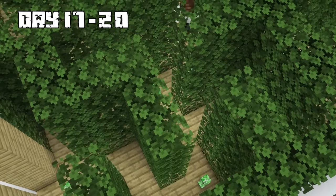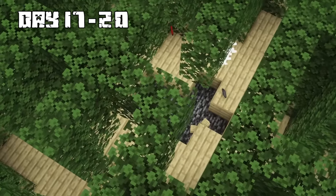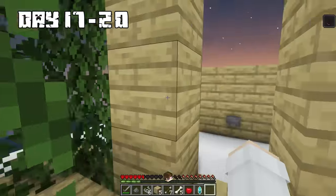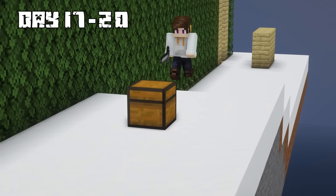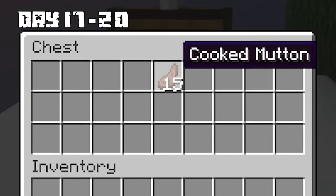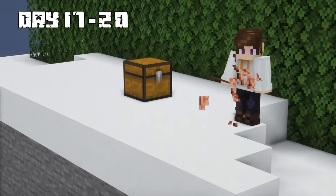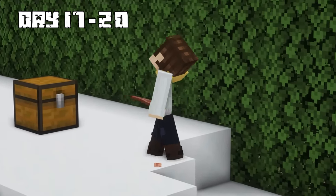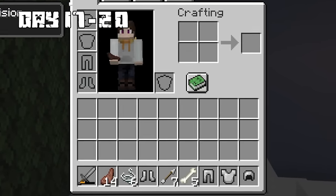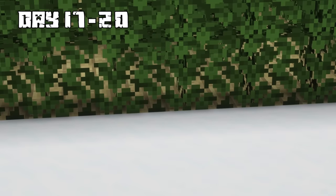Instead of trying to fight the minion creepers, I let them explode, helping me get through the maze quicker. At the end of the maze, there was a full set of iron armor waiting for me, as well as some food — cooked mutton inside a chest. I put on my full iron armor set and immediately vanished from the maze.